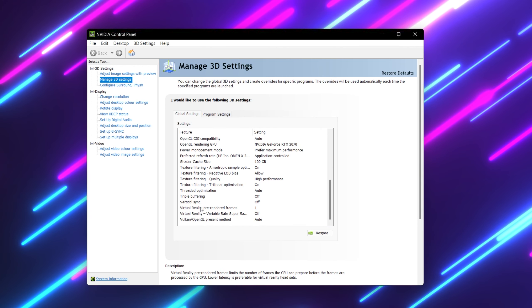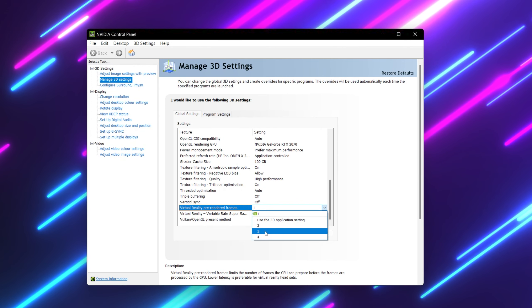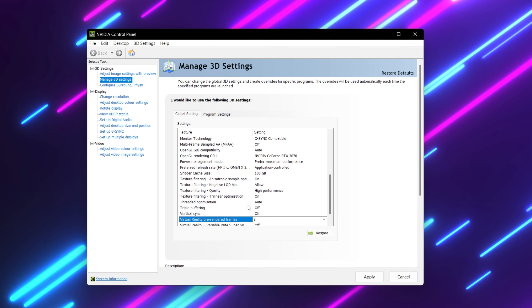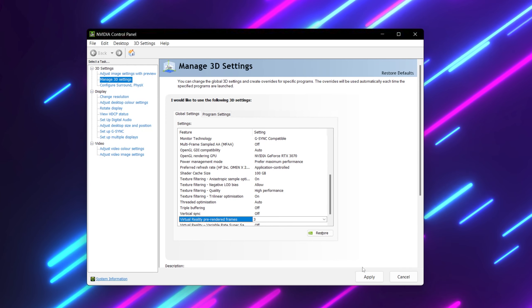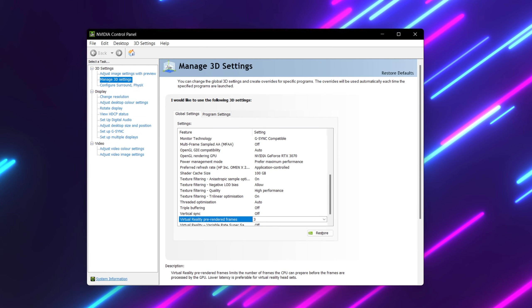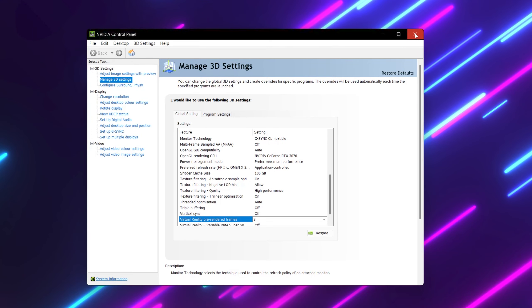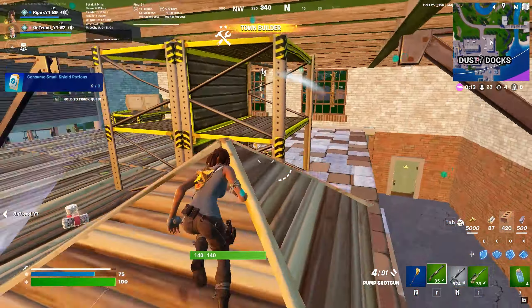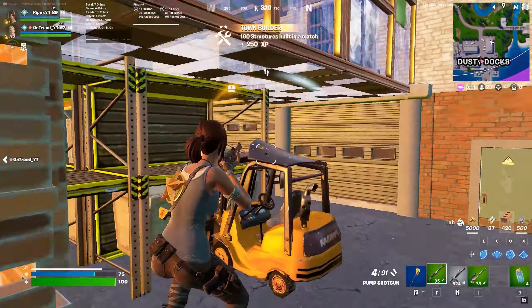In the next step we are going to enable MSI mode on our GPU. You can download an optimization pack from the link in the description, which includes MSI Utility, Power Control, PC Registry Optimization, and Gear Up Booster. Simply go there, download and extract the pack, and here you will find the MSI Utility v3 zip file.